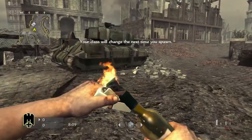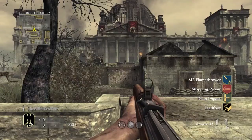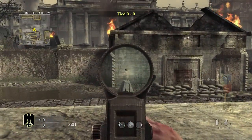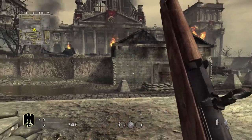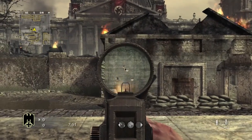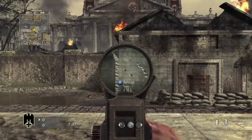In Zombies, the Gewehr 43 will cost you 600 points — definitely a cheap gun. It's going to be around 50 to 90 damage per shot. It's going to have a fire rate of 480 rounds per minute, a 10-round magazine size, a max ammo of 130 rounds, and a 3 to 4 second reload speed depending on the amount of bullets.